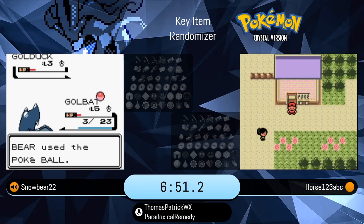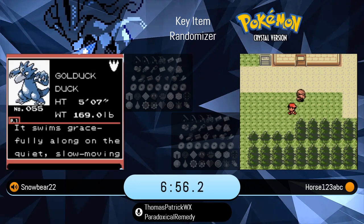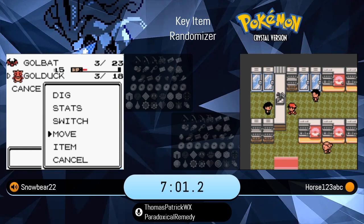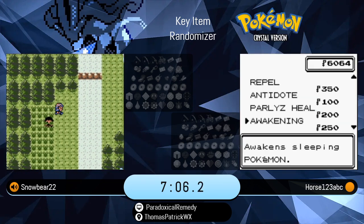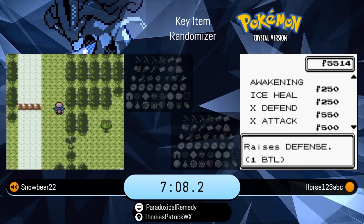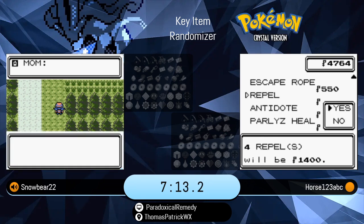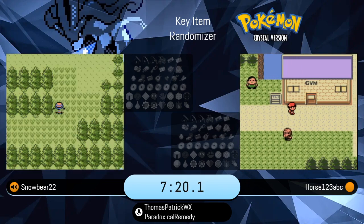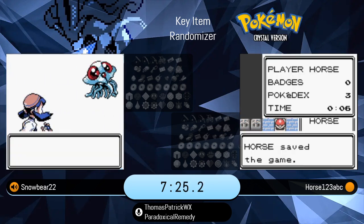That crit probably made Snowbear sweat a little bit as it went all the way down to red bar, but he will be guaranteed to catch it at this point. That's a pretty angry Golduck. Golduck not necessarily the most offensive type Pokemon, probably in that B or B-minus tier, but that's a pretty solid moveset between Dig, Slash, and Tri-Attack.